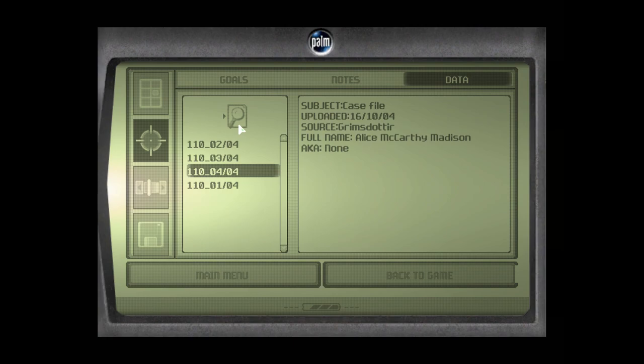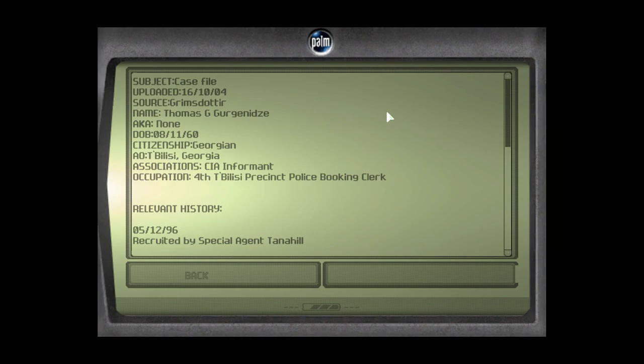Case file uploaded 16-10-04. Thomas G. Gergensy, a.k.a. Nun. Date of birth: November 8th, 1960. Citizenship: Georgian. Area of operations: Tbilisi, Georgia. Association: CIA informant. Occupation: 4th Tbilisi Precinct Police Booking Clerk. Relevant history: 05-12-96, recruited by Special Agent Tannehill. 23-02-97, secures clerical employment with Tbilisi Police Force. 14-03-97, first contact with Sergeant Panizzi. 02-11-97, promotion. 23-04-98, promotion — gains access to Panizzi's PC through server. 24-04-98, Agent Tannehill requests increased funding for Gergensy's salary. 25-04-98, weekly transmission of Sergeant Panizzi's files.